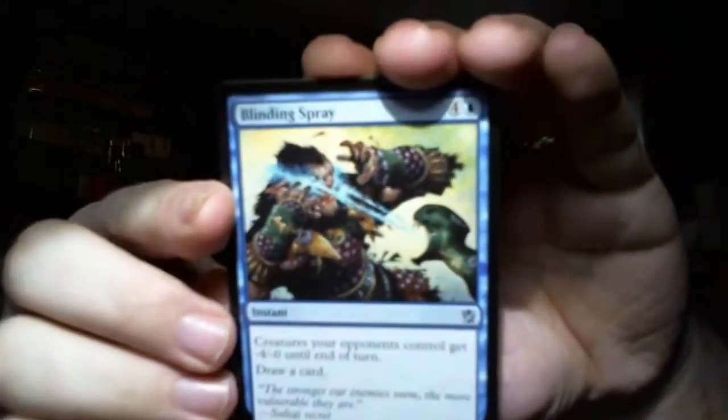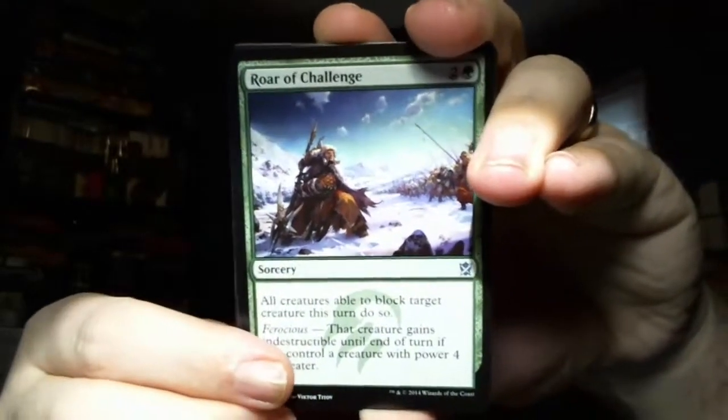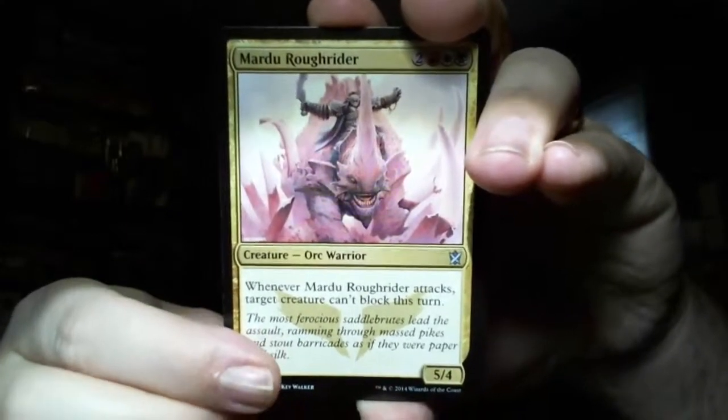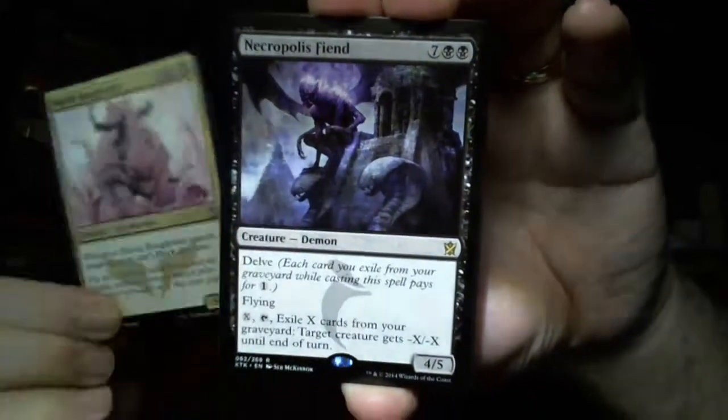So we have: Swift Kick, Awaken the Bear, Feat of Resistance, Canyon Lurkers, Glacial Stalker, Shambling Attendants, a Sarkhan, a Sultai Scavenger, a Treasure Cruise, and a Thornwood Falls - there's all our commons. Here are our uncommons: Blinding Spray, Roar of Challenge, and a Mardu Roughrider. Not that bad at all. And our rare is a Necropolis Fiend.